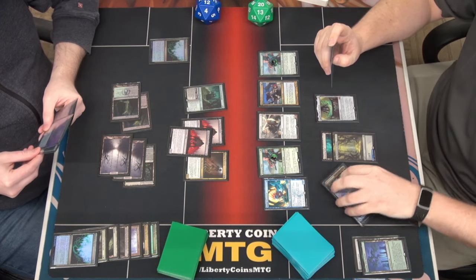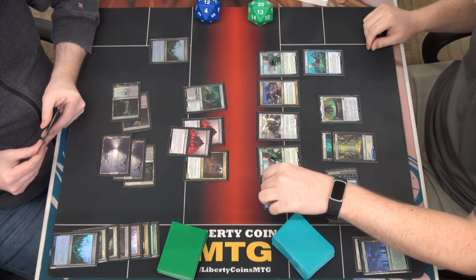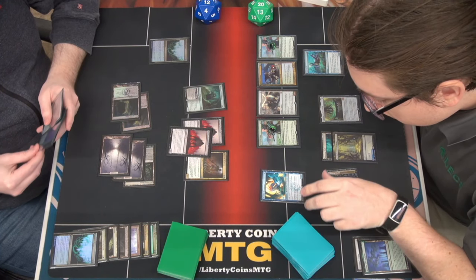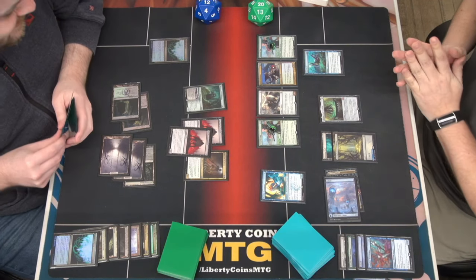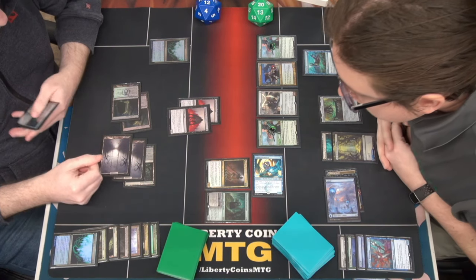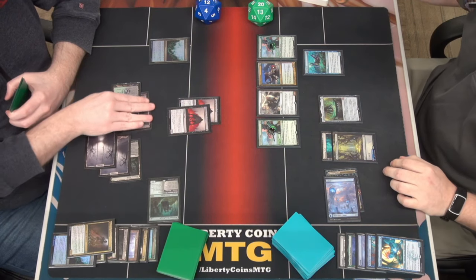I'm going to pay two and play a River Sneak - can't be blocked, whenever another merfolk enters the battlefield under my control it gets plus one plus one until end of turn. Going to put two counters onto my Benthic Biomancer, then go to combat and swing four. Do you have to mill yourself twice? Yeah - island and a vault island, Hex Catcher. That's one I don't want to see. Combat, swing four - they'll both die.